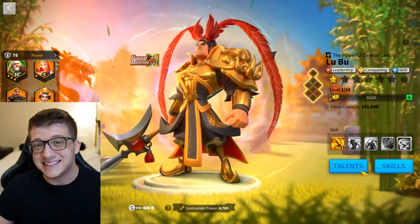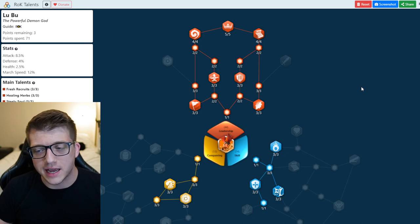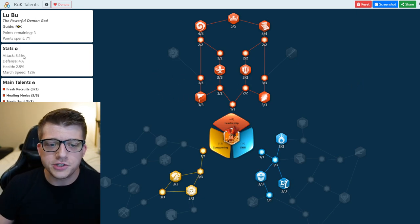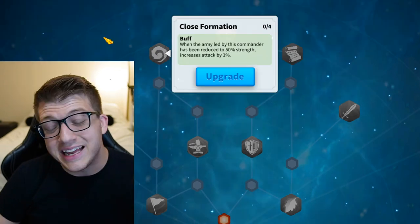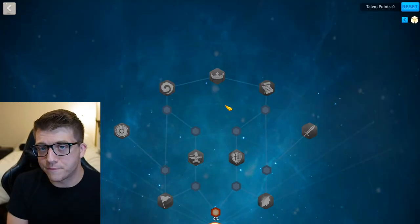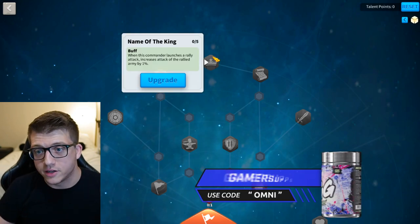Why would Lu Bu be primary instead of Herald when optimizing for the most attack percentage? The answer lies in the leadership tree. I know you're looking at this talent build and thinking, 'Oh my God, that is the worst possible talent build I could ever imagine.' And you're right, because we're not optimizing for effectiveness — we're optimizing for the most attack points. We have 8.5% attack points here, but we're not taking into account the top two talents on the leadership tree. Name of the King gives you 5% extra attack when you launch a rally, and Close Formation gives you 12% extra attack when you're under 50% strength — that's 17% from these two talents on top of the 8.5%, bringing your total to 25.5% given those conditions of being a rally under 50%.